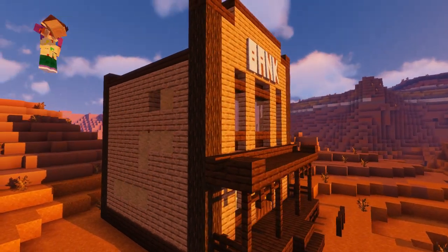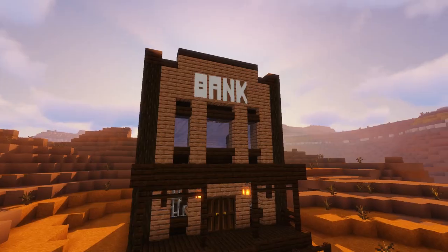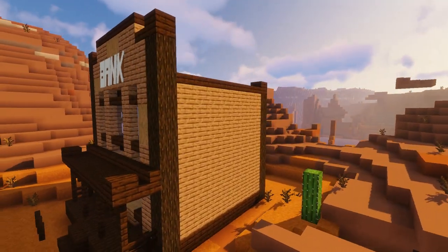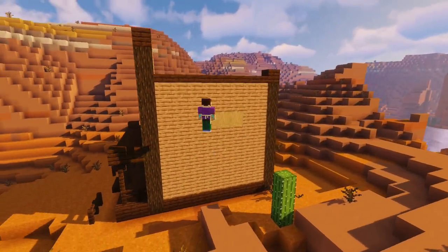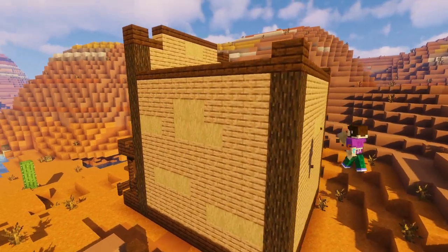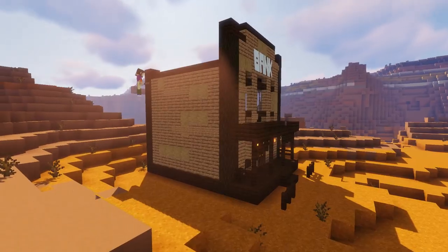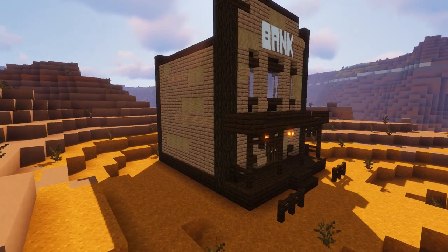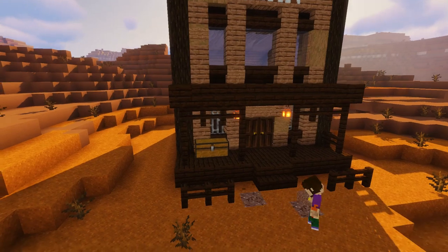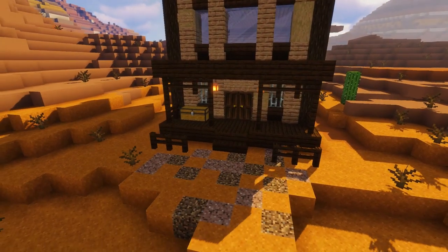Now we're going to add our usual texturing. Like our previous builds, we're going to go around the whole bank and replace some of our planks with strip jungle logs to give it that worn and textured look. If you want to add even more texture and detail, add a few rows of jungle signs to the walls to make it look like planks would have been nailed there. Then add a few extra details out front like some floor texturing with granite and some chests.